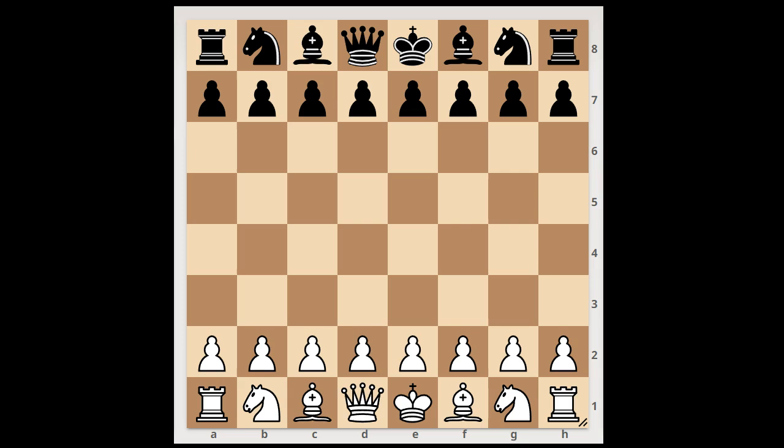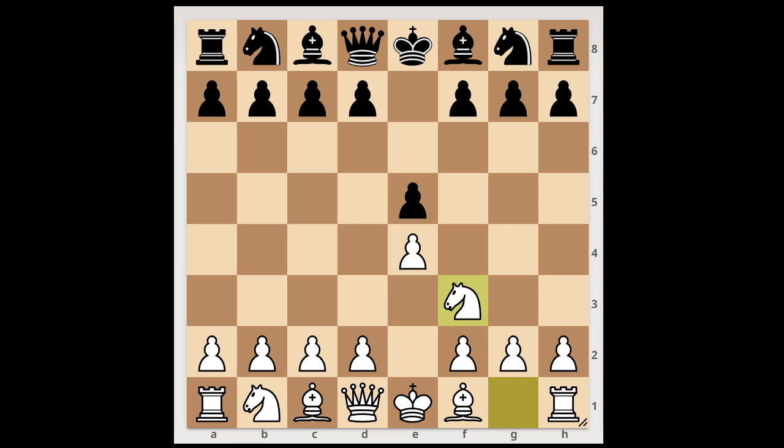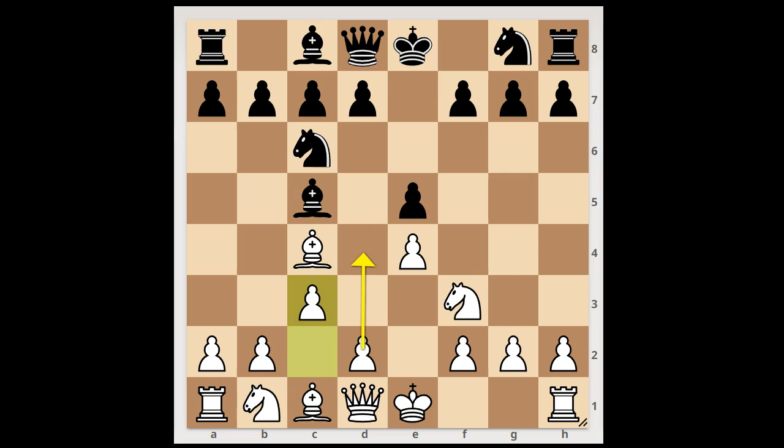Anand had the white pieces and he started with e4. Radjabov played e5. Nf3, Nc6. Bc4 — the Italian game. Bc5, c3, intending d4. Or maybe Nf6, and now d3.